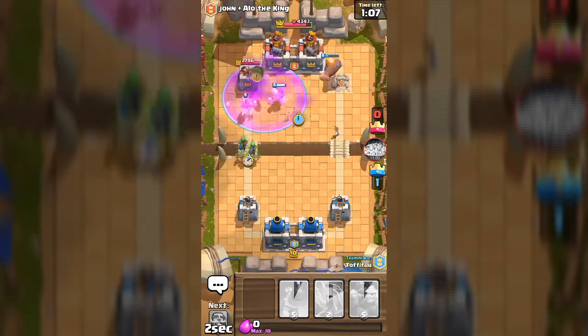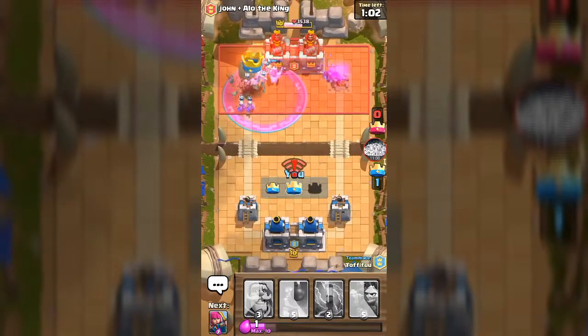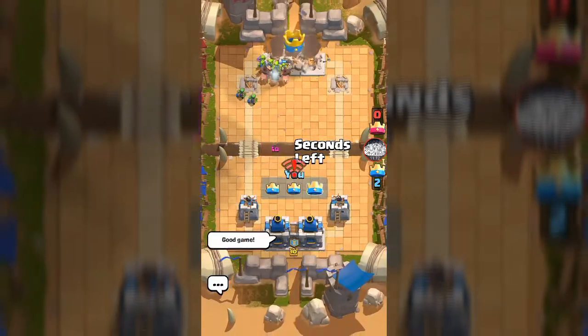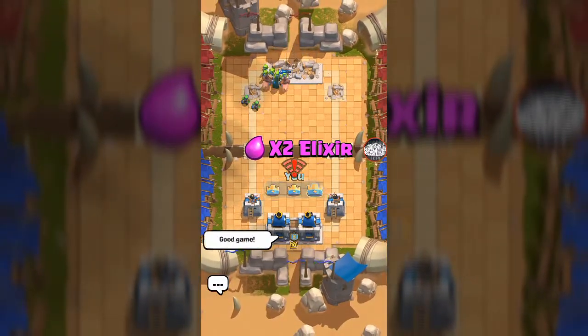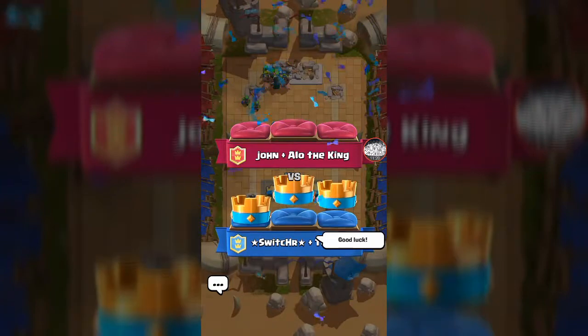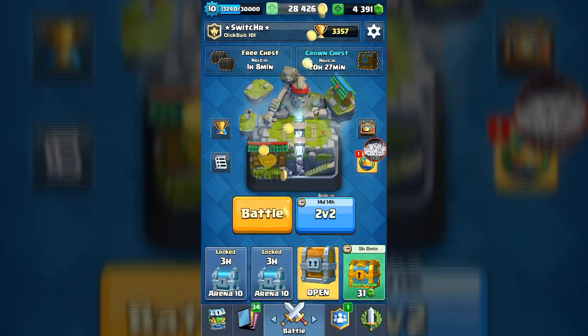We're gonna go with the hog and the goblin barrel. There's a quick sudden push going on and — good game! That was actually kind of weird — the moment he threw in the rage spell, it happened. Wow, that was strange!